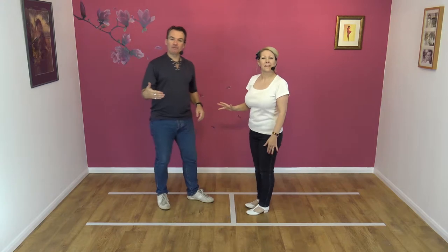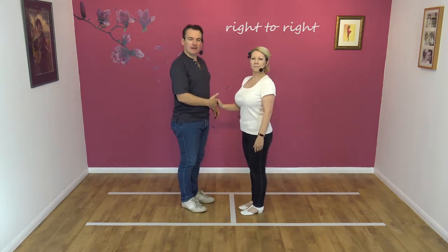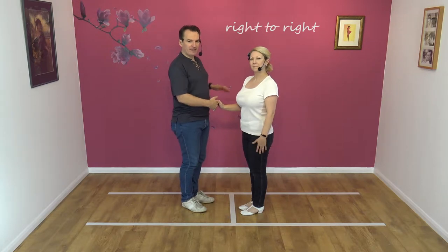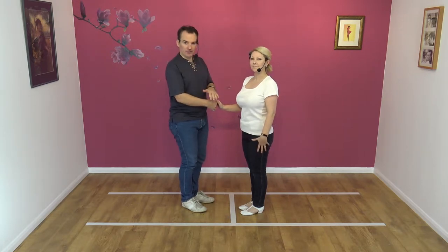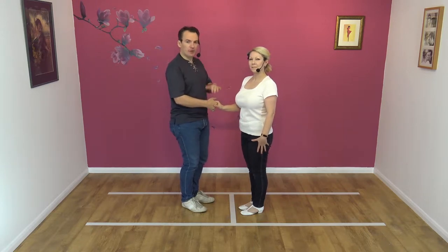It's a right-handed to right-handed move, so we offer our right hand to our partner's right hand. Guys, you're going to have to do a bit of stepping around the slot for this move. Normally we just stay on one side of the slot, but with this move we actually go from both sides.